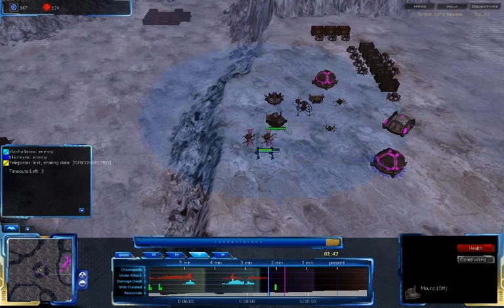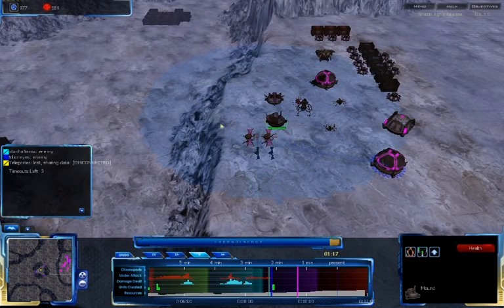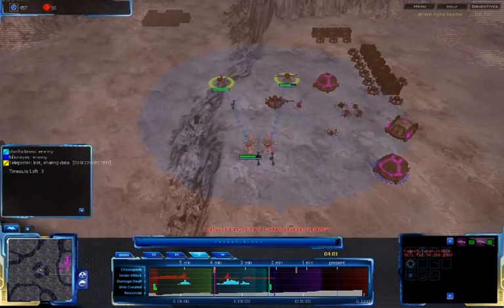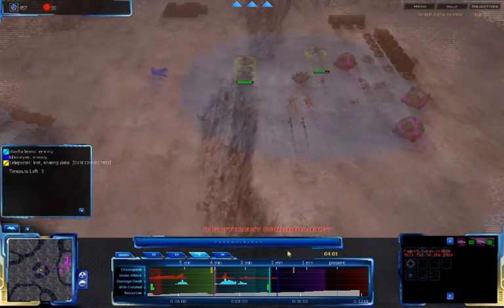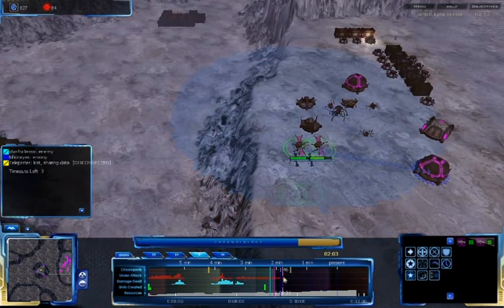Okay, so from here I should be able, once that mound is done, to send some units back to help with the attack. Or not — apparently no one's actually attacking me at that point in time. So... oh, never mind. There are some units attacking me, but I can't do anything about them in the moment, so I'm going to have to go back and try that again.